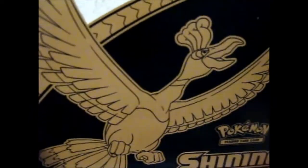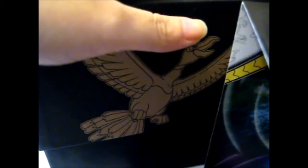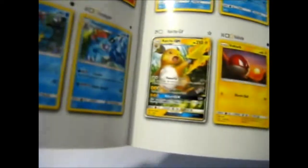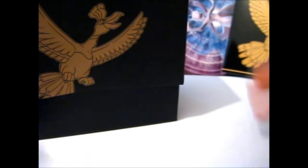So, get the heavy-duty cardboard out of the way. I'll just flip through the player's guide quickly since I did it in the first one. That covers contents and what's in it. No one really cares about that — you just go for the checklist.